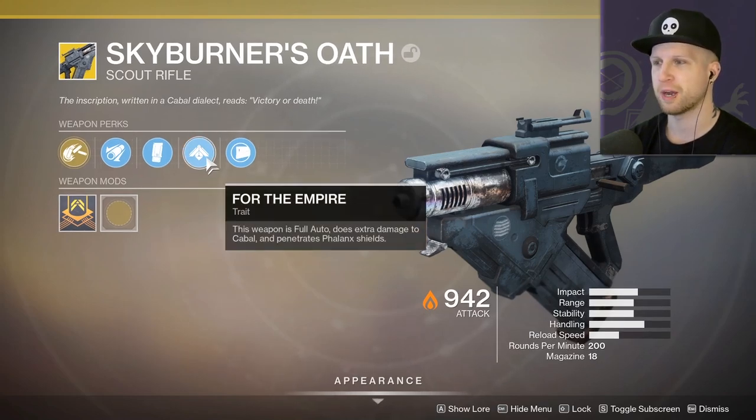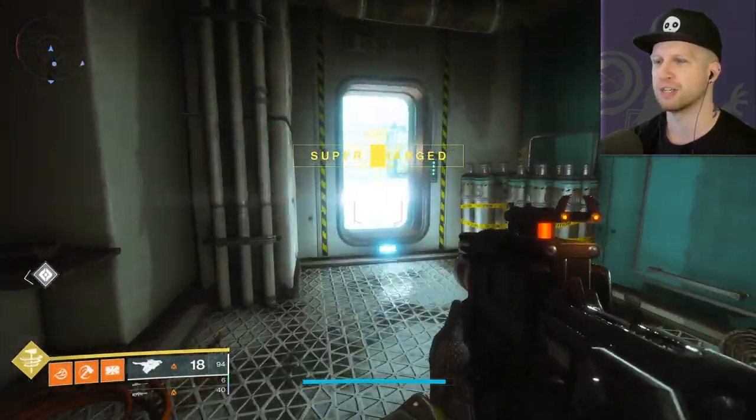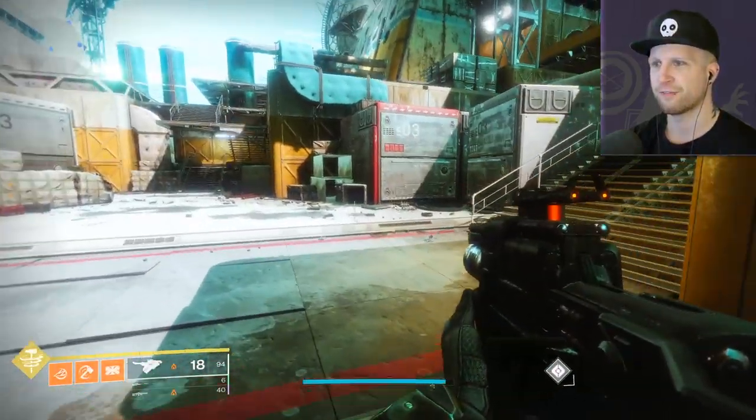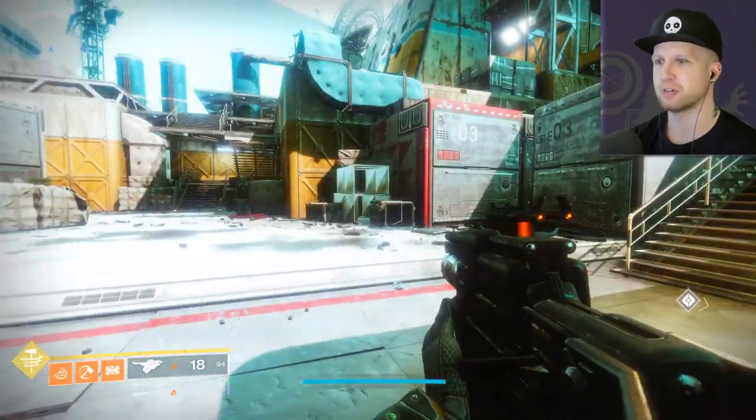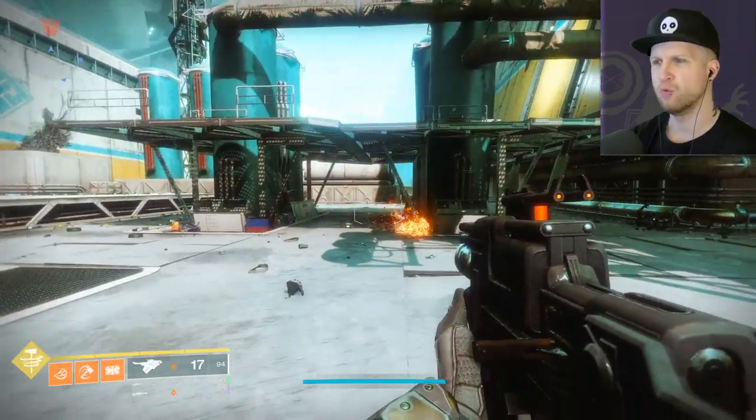And then for the Empire perk, this weapon is full auto and does extra damage to Cabal and penetrates fouling shields. Oh my gosh, is this the Scout Rifle that I'll actually enjoy? The fact that it's full auto means I don't have to tap the left mouse button like a freaking idiot. That sounds kind of neat.